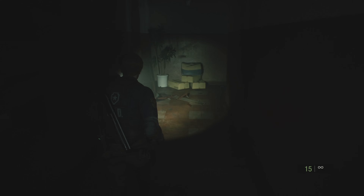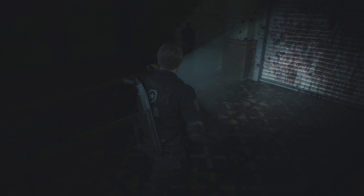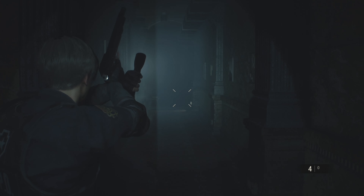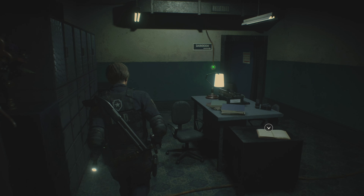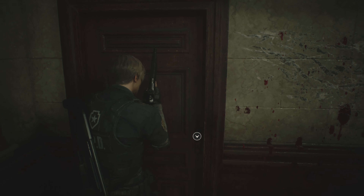Once he does that lunge attack, you'll have enough time to run right by him. Next you'll be going into the weapons locker to get the inventory expansion. There's a licker here, so stop at the end of the hallway, grab the Lightning Hawk from the STARS office — you guys know how to get it — and just shoot this licker four times to take him down. Then go into the safe room and create a save, which lets you get into the weapons locker without worrying about him.